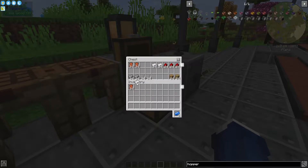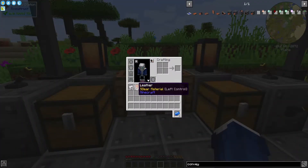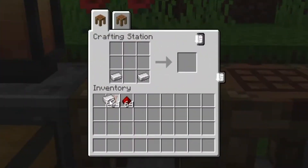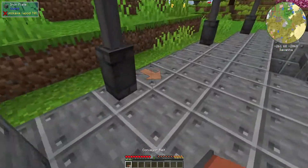All you need is leather, iron ingots, and redstone dust to build yourself one of these. Place two iron ingots and one redstone like a sandwich on the bottom, and three leather on top, and you have yourself eight conveyor belts. These are super fun and handy.